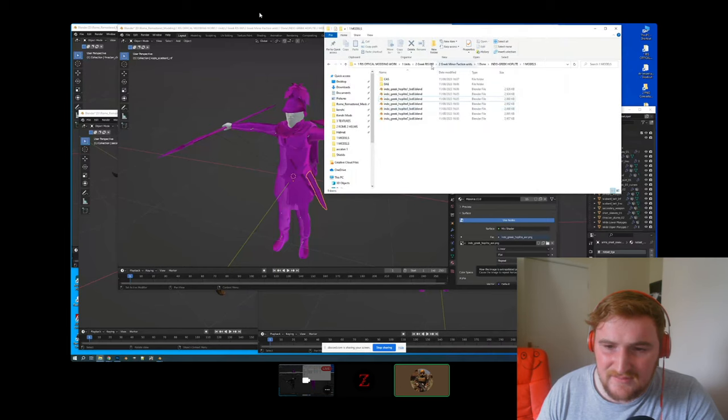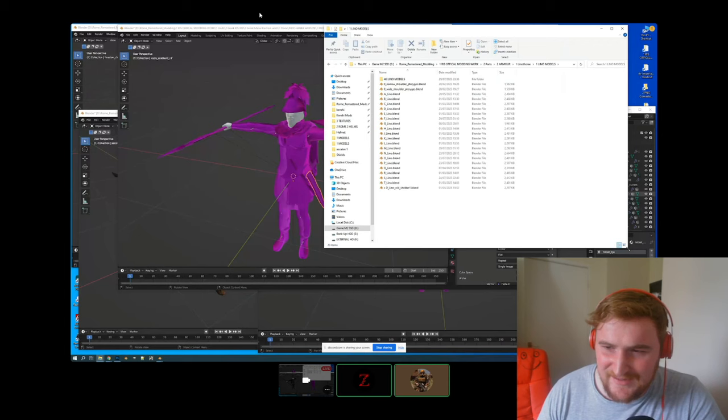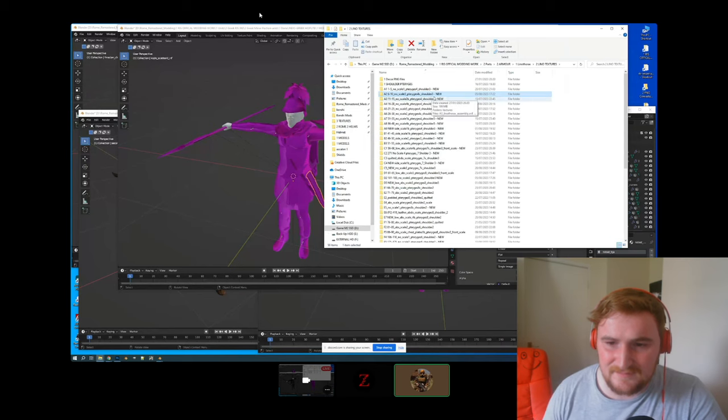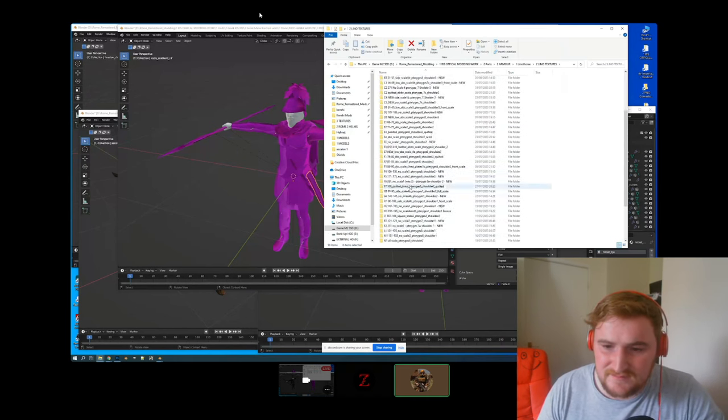These are all of our linothorax models. Each one has the same body but different leather strap things on the bottom and shoulder pads. When I first started, they had quite complicated names. I went through every single one to work out which ones were the same model, and that's how I came up with this coding of A's through to B — all the A models use the same model, even if they've got different textures. I realized we had too many, but I still keep making more.